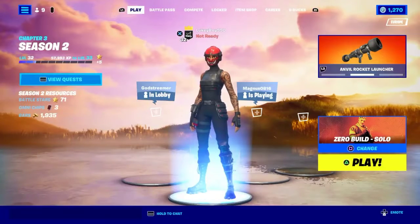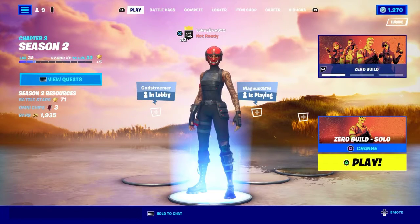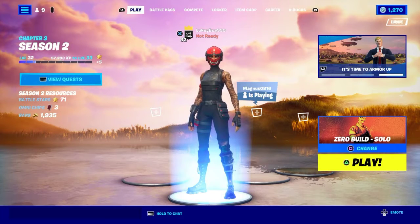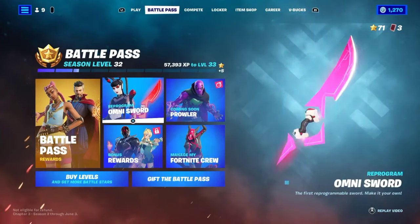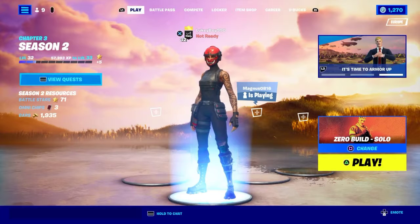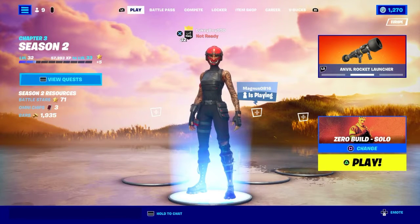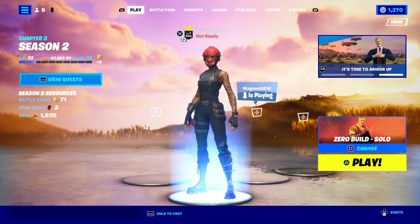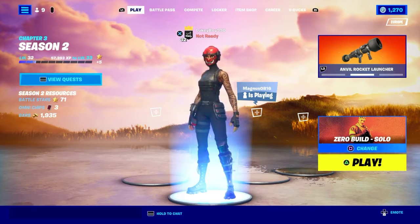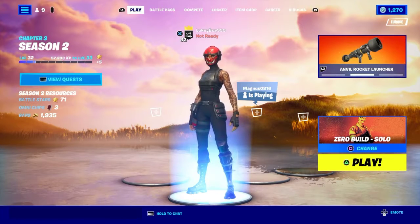Before we check out the Zero Build trailer, a few things to mention about content arriving this week: the Anvil Rocket Launcher is in game now; the April crew pack has been revealed, which I'll show you soon; superstars are now finally unlocked — you have to claim rewards in the battle pass to unlock the bonus rewards; building has returned to the core playlist, though there's a bug where you can't see it in the normal mode select — Epic will likely push a hotfix to fix that. There's also a new starter pack and Ezio is reportedly coming to the shop according to a Ubisoft employee, plus the free loading screen.